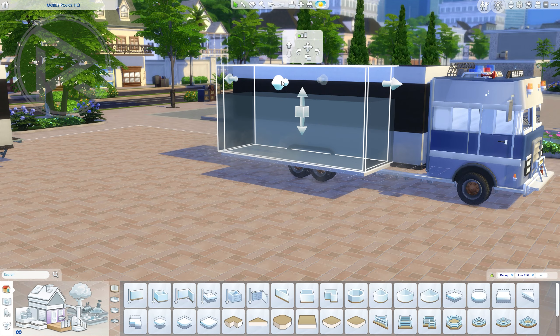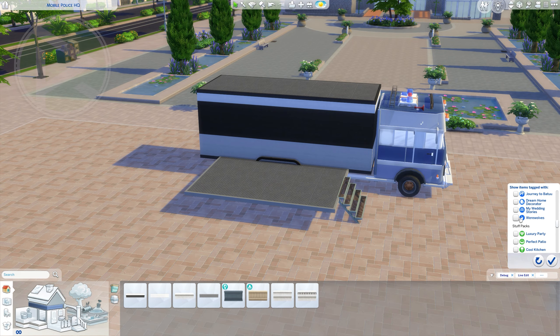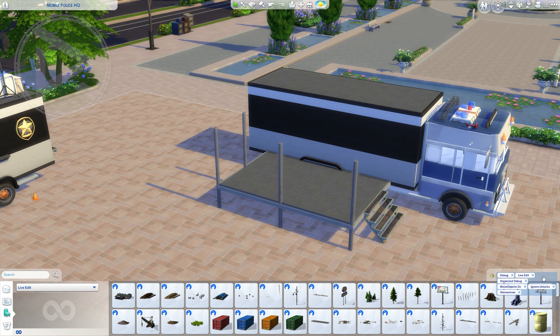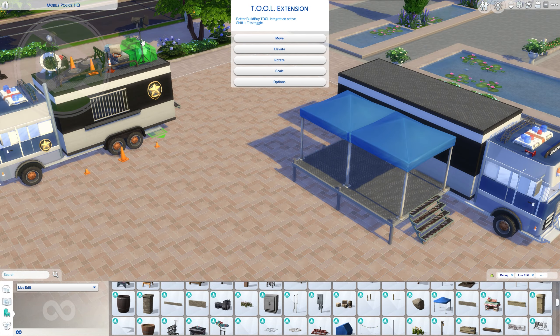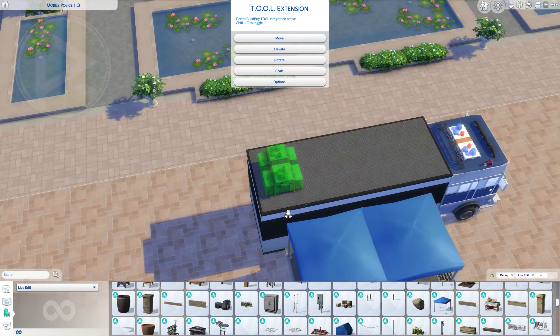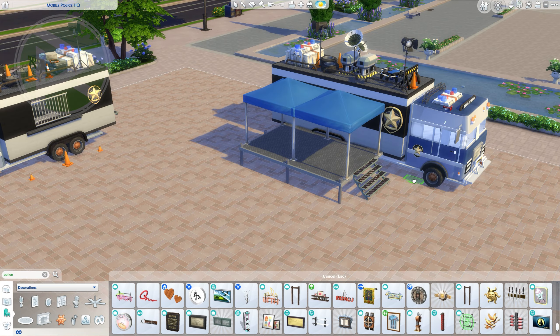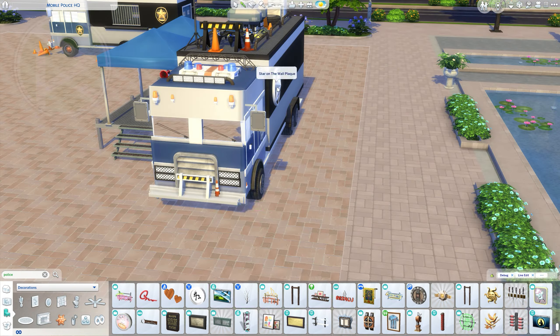I want to talk about some challenges you're going to have playing this. I played this build and it is fully functional. I made a list of exactly what you're going to have here. You're going to have two big trucks — one is the prisoner's truck you just saw me creating, and the other one we are right now creating, which I call the HQ commanding mobile unit.